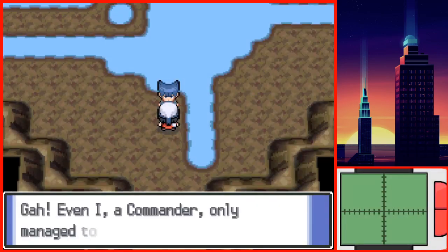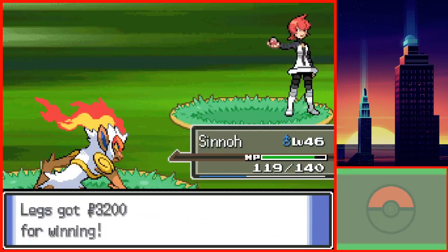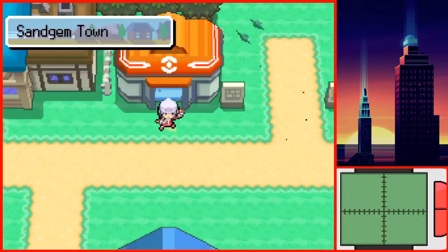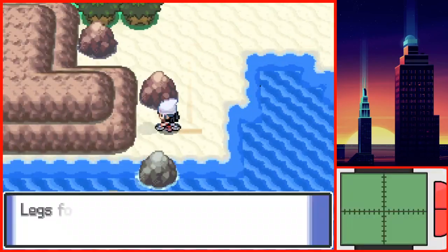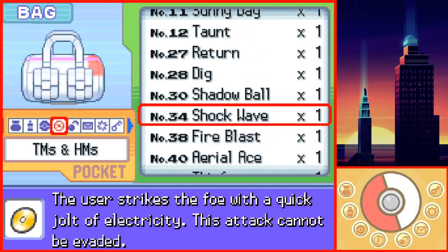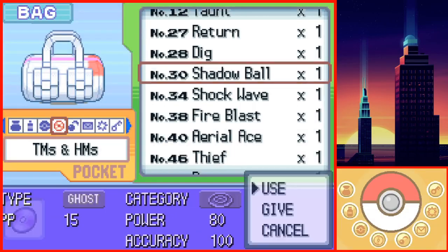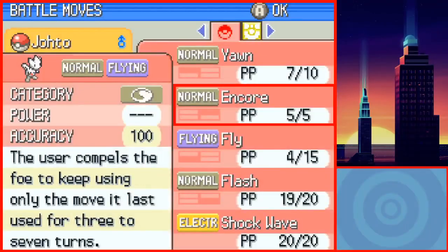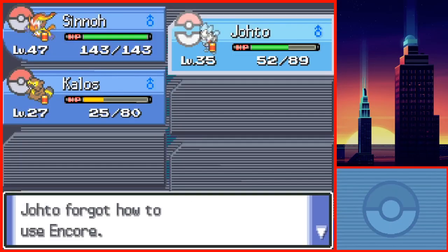Siren wasn't an issue, and neither was Mars. After stocking up, I started to make my way through Mt. Coronet and to Snowpoint City. Before challenging the gym in Snowpoint, I decided to look for extra items. After a bit of idle time, I decided to go south of Veilstone City, teaching Togetic Shockwave. I saved before teaching it to Kalos, later reloading a save without him knowing Shockwave.